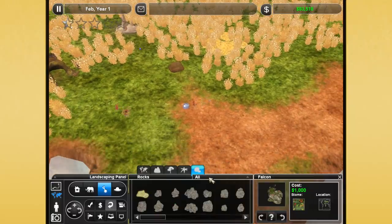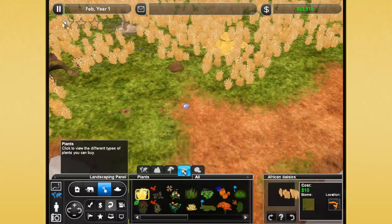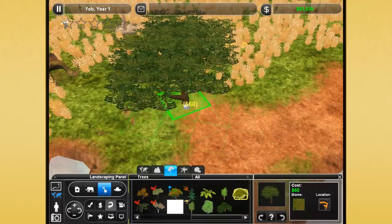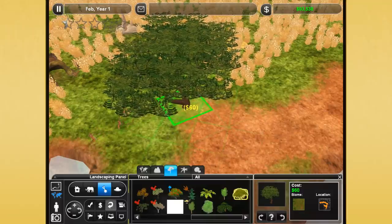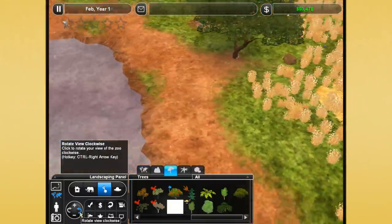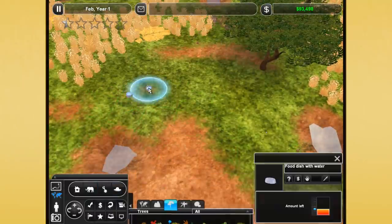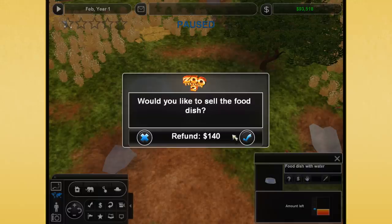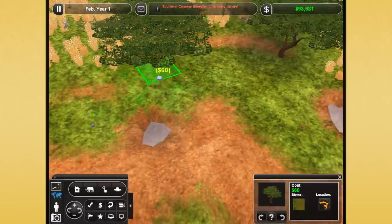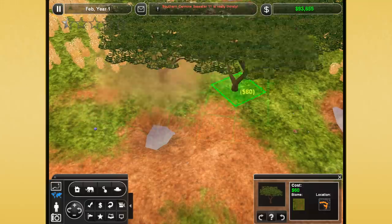They can't go through rocks — 99% sure they can't. Here are our trees. Can they go through a tree, I wonder? Can we put a tree like this, and then can they go through and we can imagine that the tree has got like roots? Let's try that. We're going to put down some trees. We probably don't need this many water dishes either, but let's try putting down some trees and imagine that the tree roots are what are covering these up.